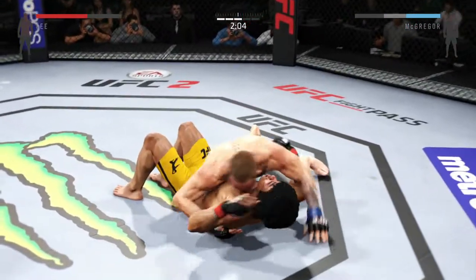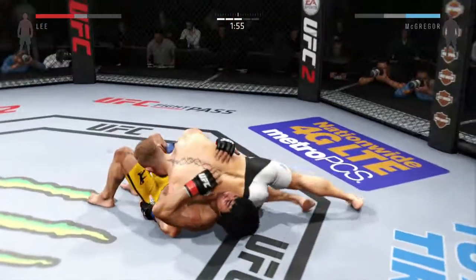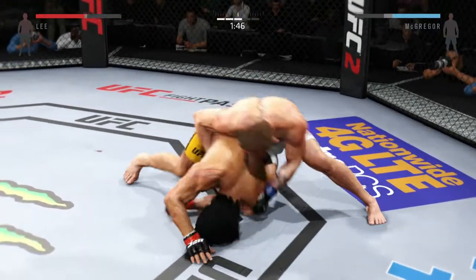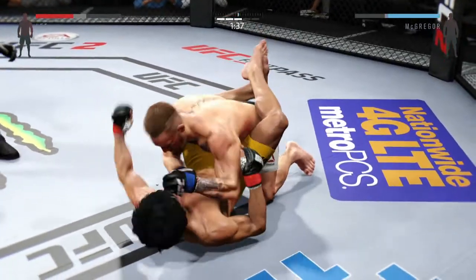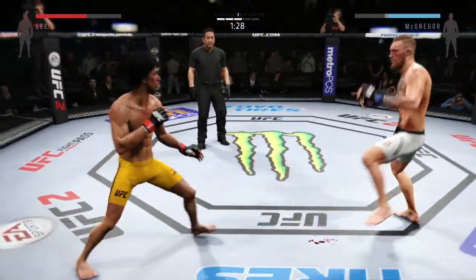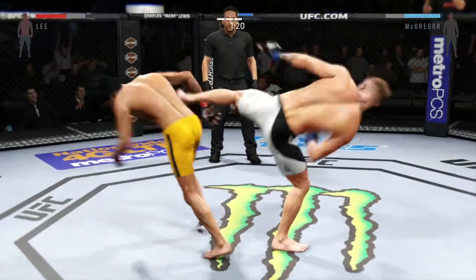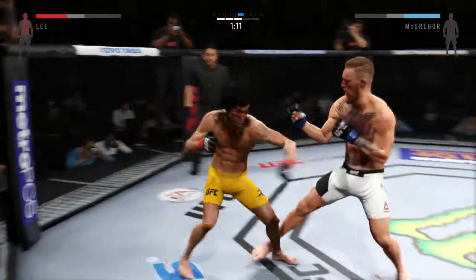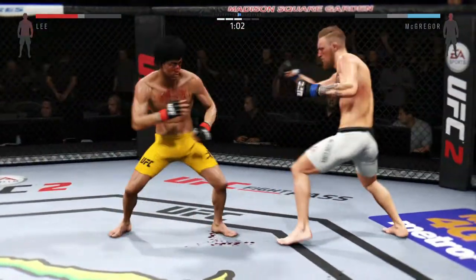He works his way into north-south. Two minutes. Great work from the bottom. McGregor's back in north-south. Trying to take the back. He's posturing up. Both of them stand up. There it is. Solid right hand. Body kick. Nasty kick to the body lands. Nice knee to the body, head kick. Swing and a miss. Vicious shots at the body. He's landed some good shots here.